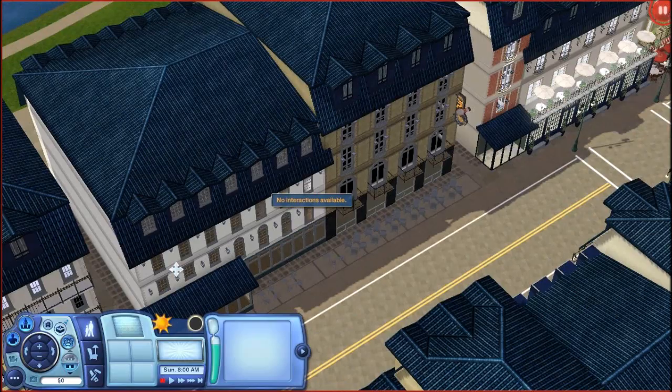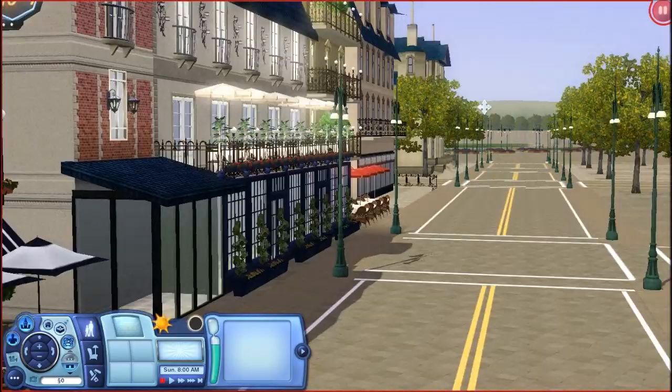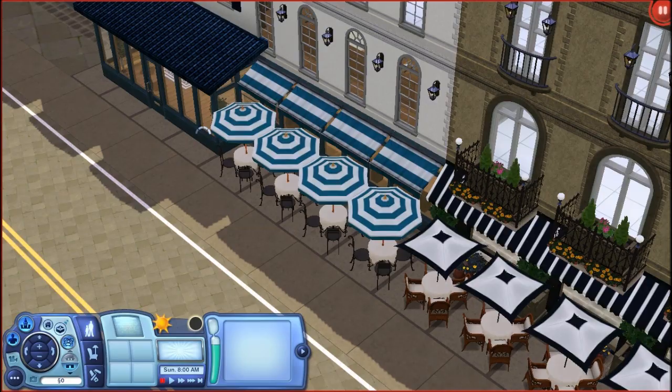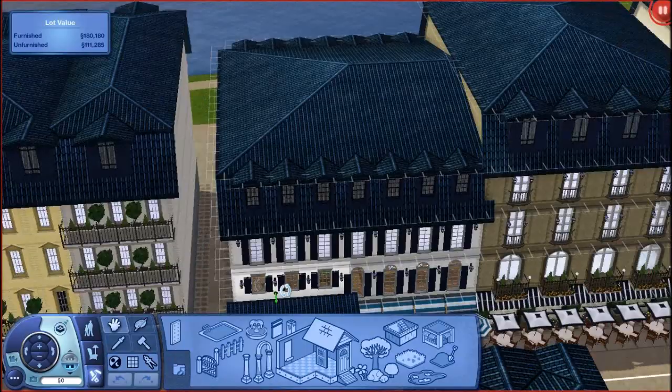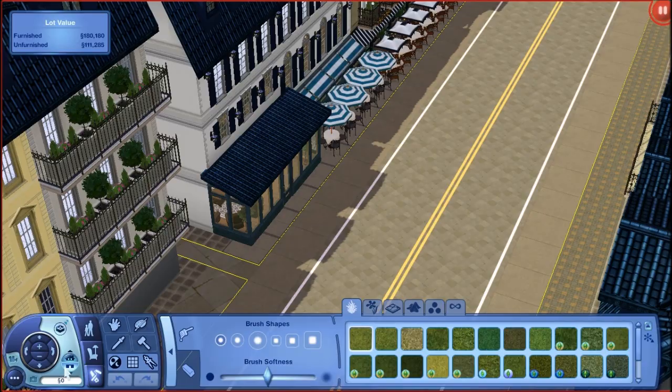If you guys can see, this place has tons and tons of umbrellas, and I think that's just really cute. This place is going to be a restaurant but I'm still working on it, but this one is furnished and ready to go — I just need to do a minor addition to it. This is how it looks like from the outside. Oh my gosh, I love it. I'm really, really happy with how it turned out. So let's take a look at what we have on the inside.